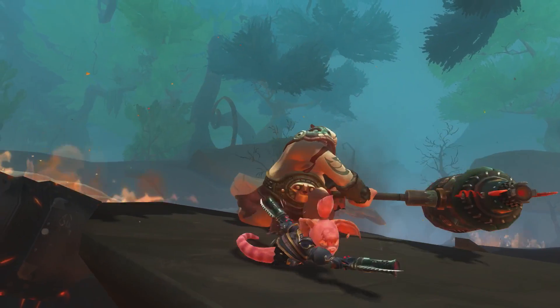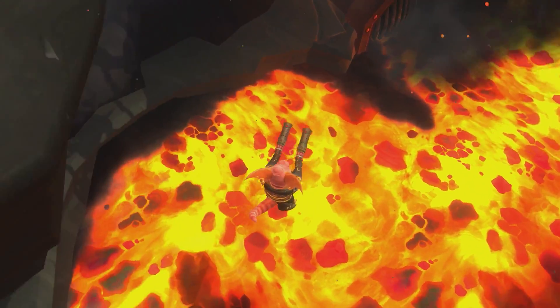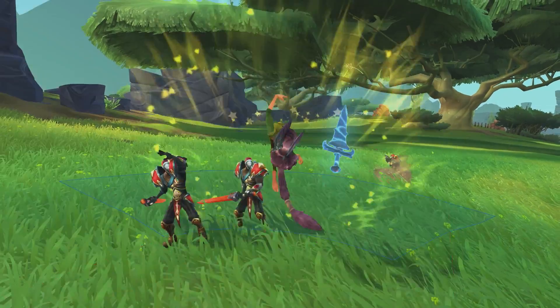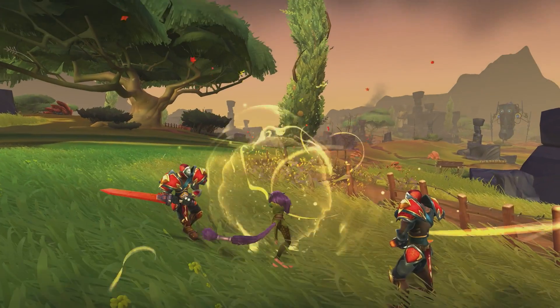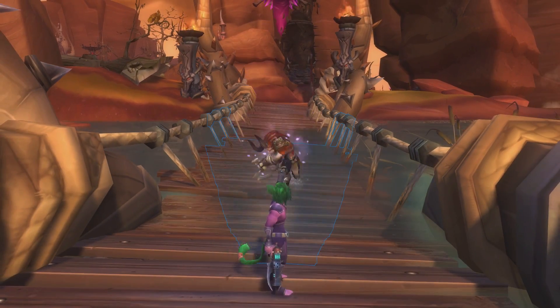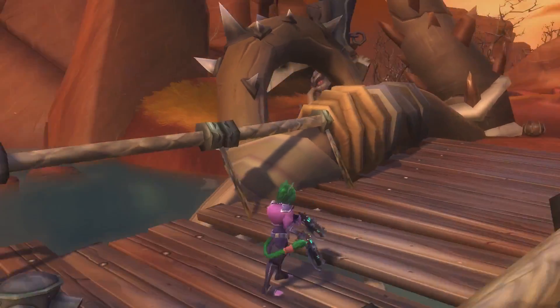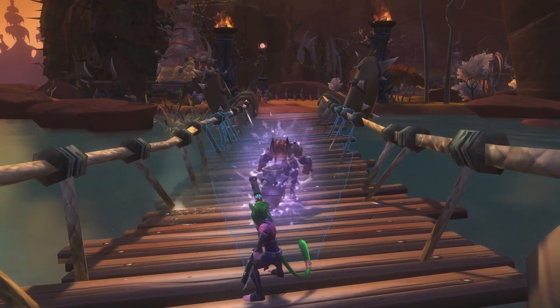Disorient actually rearranges your movement controls — left is up and down is… Blind is a cool one. Because of free-form targeting, you can still use all your abilities. Nice job — you just healed a tree. Tether is a new type of CC. Need to escape? Not so fast — better hurry up and bust that anchor. Homie's looking to kill you.